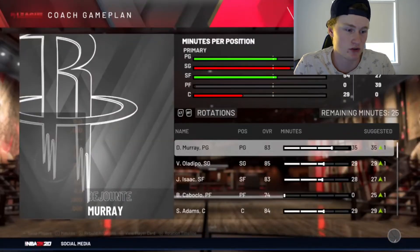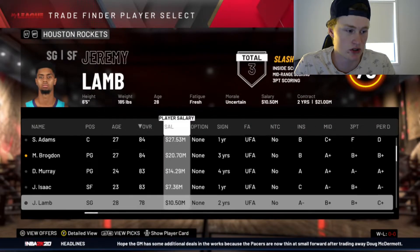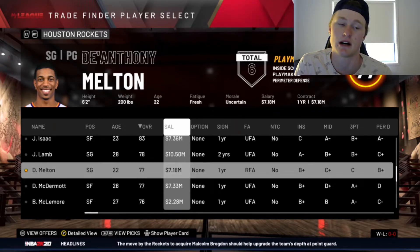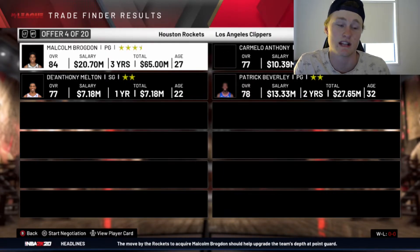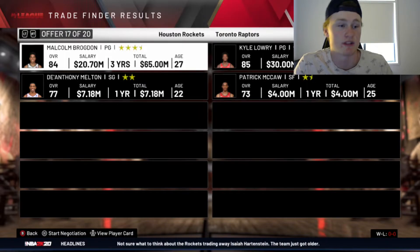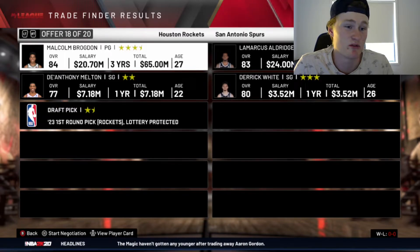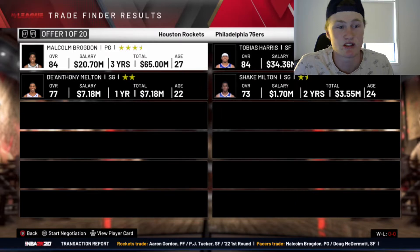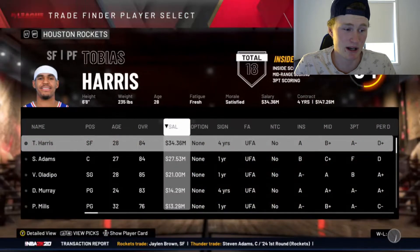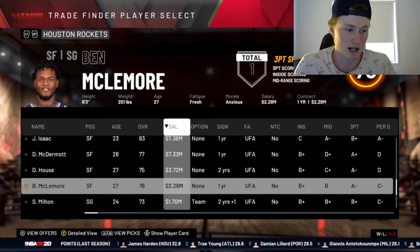Could we then get another power forward? Tobias Harris is good. Kevin Love, Blake Griffin, Carl Lowry, LaMarcus Aldridge. Tobias Harris is probably the best bet. I tried to avoid it, but I did eventually pick up Tobias Harris. And then I'm also going to move Ben McLemore with Tobias and see what goes on, because if we can pick up a power forward, that would be really, really good.